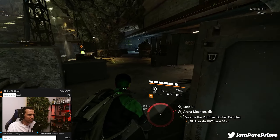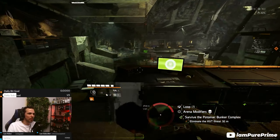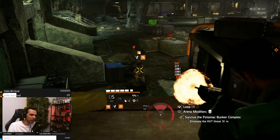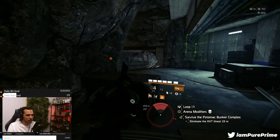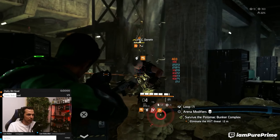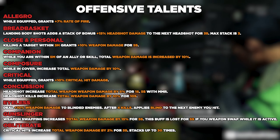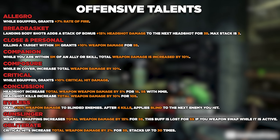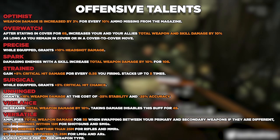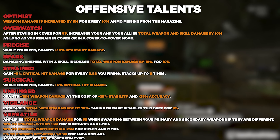It's still RNG what you get and it's still your own playstyle. While I like to run around and build towards offensive talents, you might build around defensive or a skill build — it's all your own choice. So these are all my opinions. Let's go over all the talents; I'll read through them quickly and leave them on screen. Starting with the offensive talents: we have allegro, breadbasket, close and personal, companion, composure, critical, concussion.